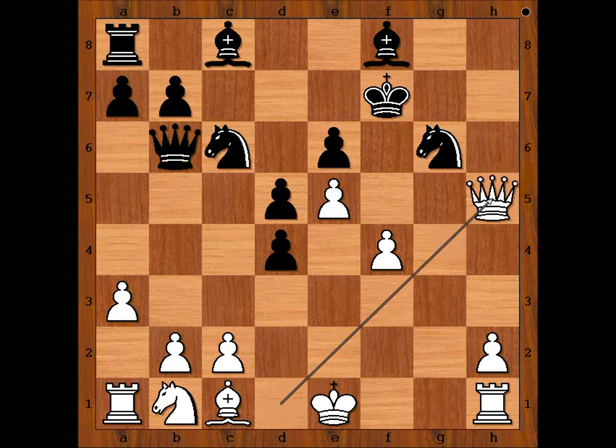Better was knight takes on g6. And after queen takes on h5, queen to c5 and black is okay. Black is threatening queen takes on c2.